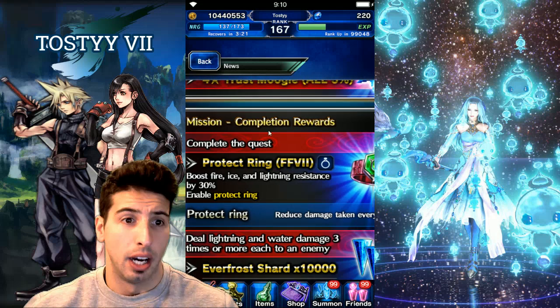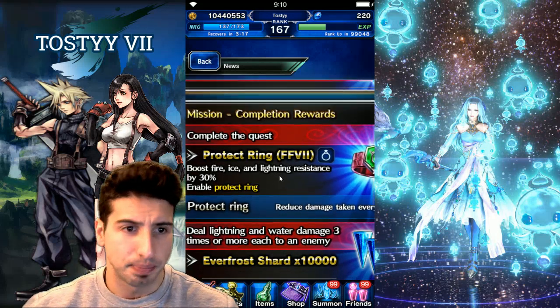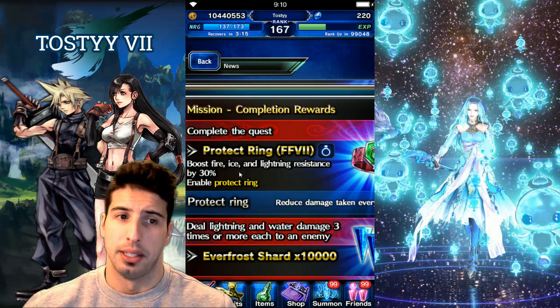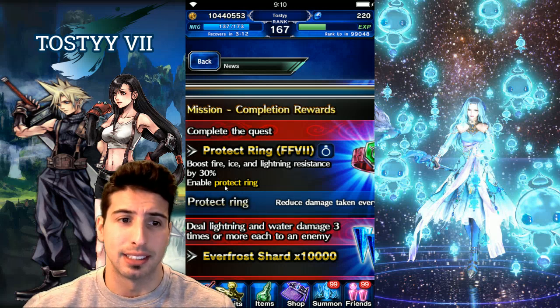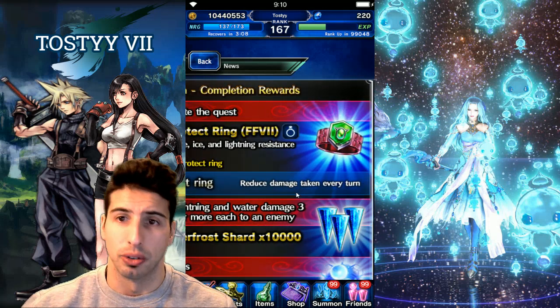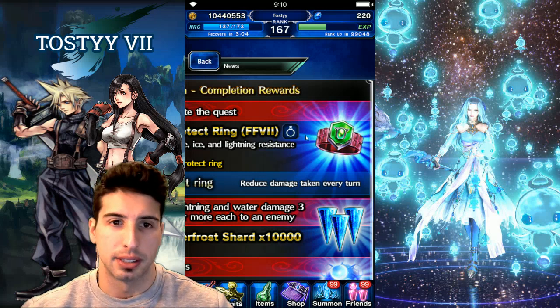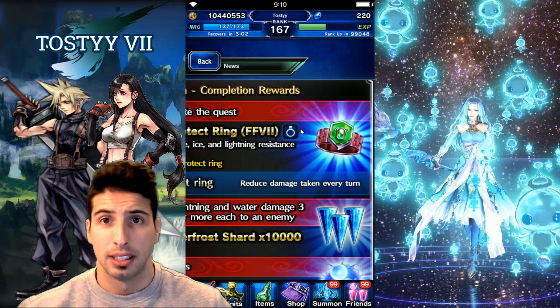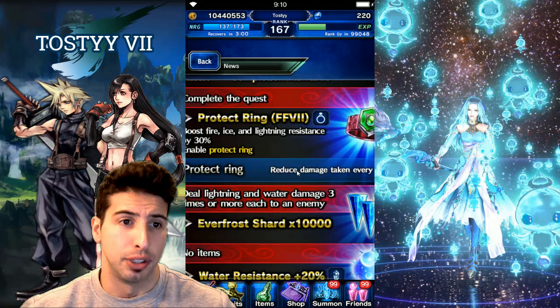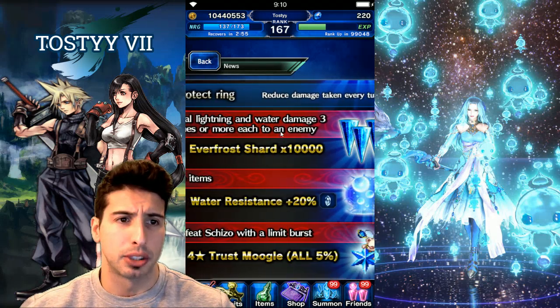For initial completion reward you get a 5% moogle, which is always good. This one's actually really cool — complete the quest, Protect Ring, Final Fantasy 7. It's an accessory that basically boosts your fire, ice, and lightning resistance by 30% and reduces damage taken every single turn. This is a really good piece of accessory especially for your magic cover tank.